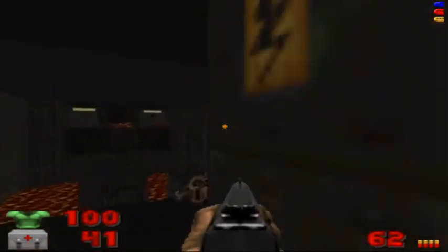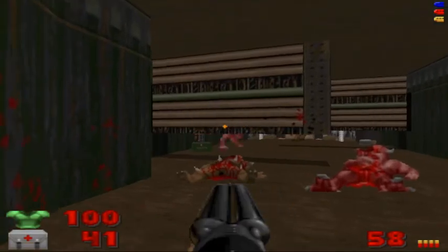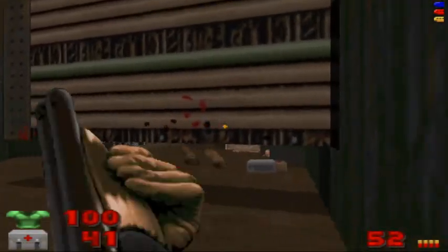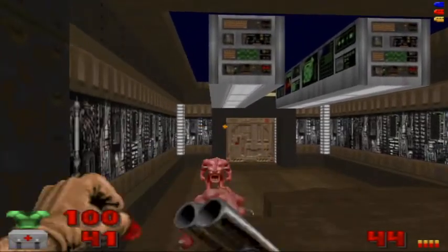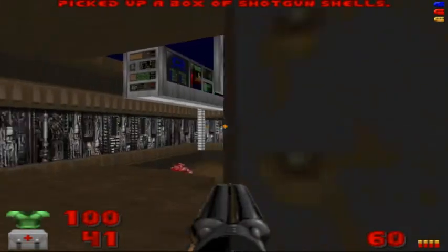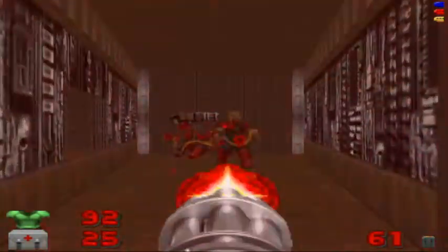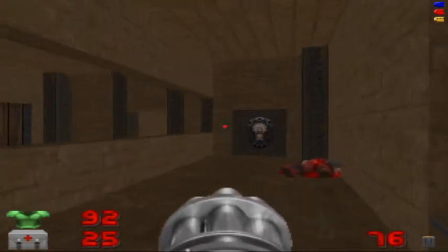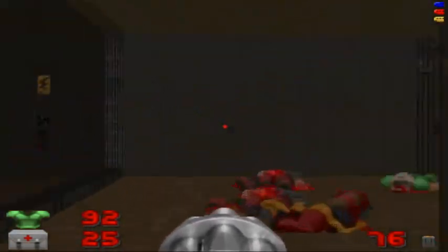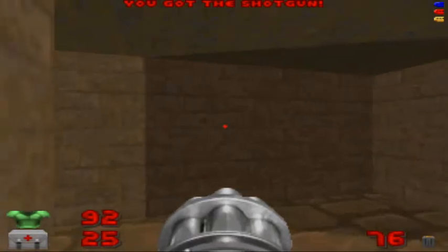So now we have all three keys. We'll go back down and go on the other side. Get the super shotgun out for the hell knight. Open the door for two chaingunners. We'll take this lift up here to a familiar-ish area — and we're almost done. There's one kill, one secret, and one item left. So we're going to double back and go back to that area with the yellow door.